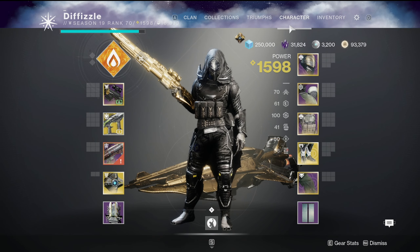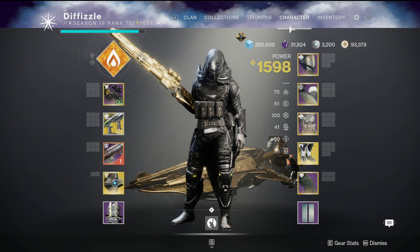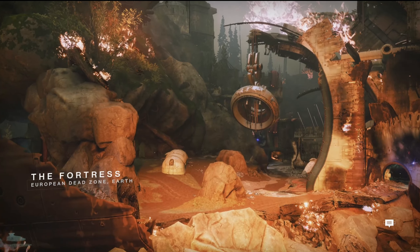Alright, let's see what wonderful map Destiny 2 Quick Play has granted us with — and guess what, it's Fortress. Oh what a wonderful, beautiful map.